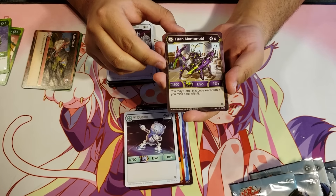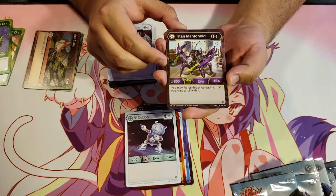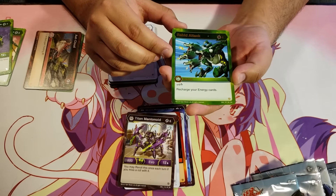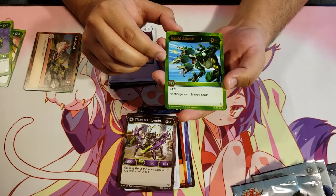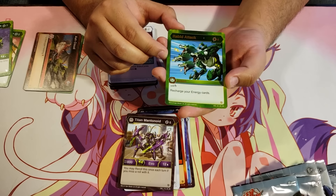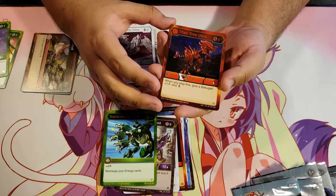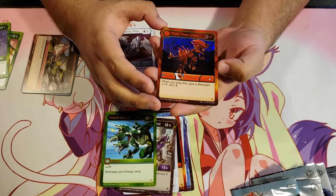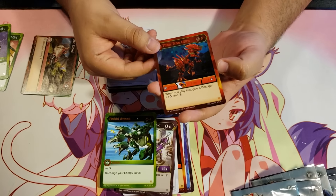Titan Mantanoid Darkus for 6 energy, 800B, 12 damage — you may re-roll this once each turn if you miss a roll. Super rare: Rabbit Attack for 4 energy, plus 4 damage, and recharge your energy cards — that's pretty cool. Super rare then a Hex Titan Trox Ultra Pyrus — this is new — for 5 energy, 1000B, 3 damage. When you play this, give a Bakugan plus 1 damage and double strike. Pretty cool actually.